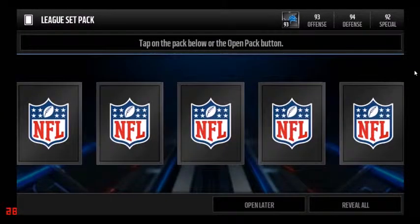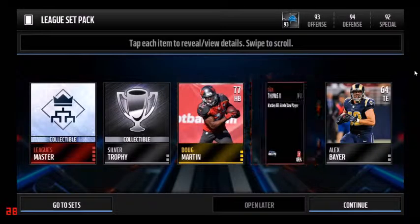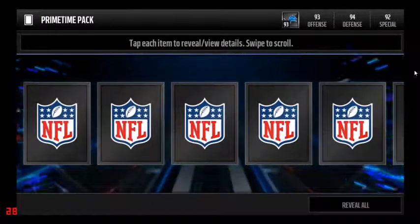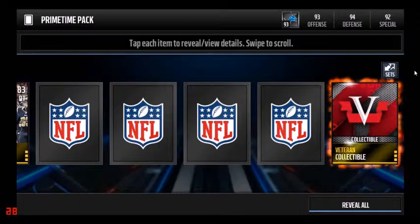Let's get this League set pack open. Last time I pulled a 91 Kelvin Johnson, so — ooh, nice — a 90 Earl Thomas! I'm definitely making my coins back.